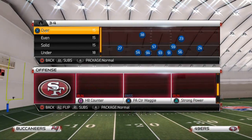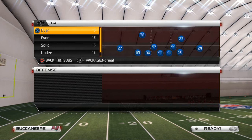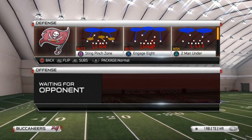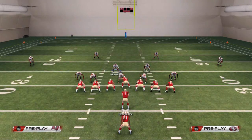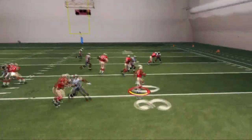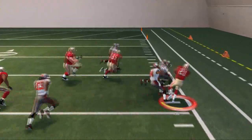We're going to use the 3-4 Over defense to try to stop this Pistol Ace Strong Power, and we're going to show you a popular run defense — we call it the best run defense in Madden 25, Sting Pinch Zone, my favorite play. And you can check this out: this does not even hope to contain this run.